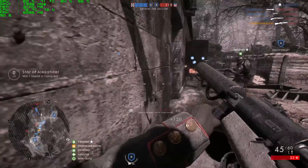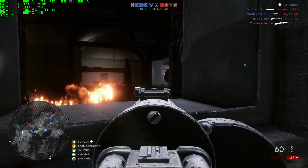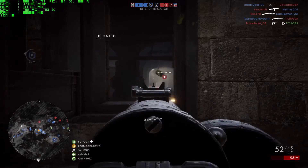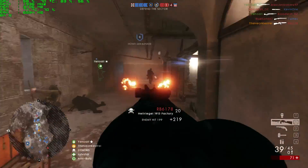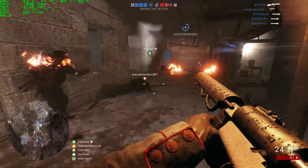I had the MSI Afterburner overlay in-game so I could see the frames of BF1 consistently. I also had the CPU and GPU temperatures displayed in-game to see how hot everything was running and whether BF1 is a taxing game — which it clearly isn't. The card was running super cool at around 65 to 71 degrees Celsius, and I haven't seen it go above that.